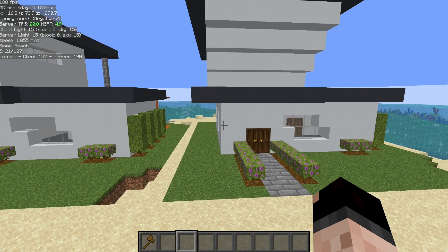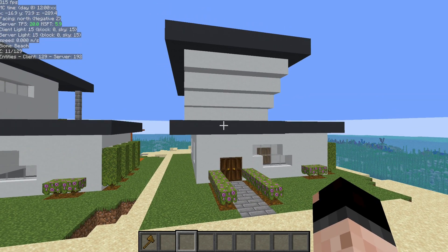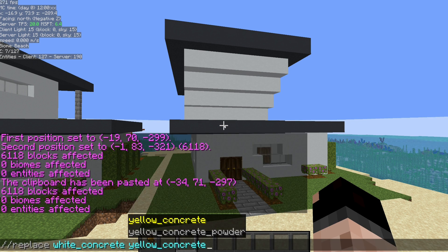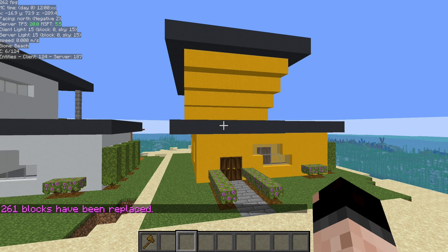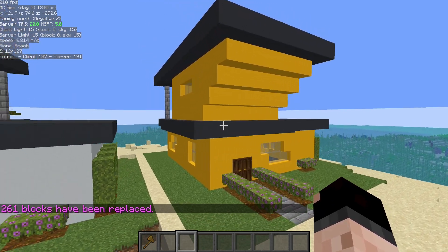I can also do the replace command, which is another one of my favorites. You can replace all blocks in a selected area — you can do this with the Minecraft fill command, but there is a benefit to WorldEdit's version we'll see in a moment. I want to see how this is going to look in yellow concrete, so I'm going to do slash slash replace white concrete yellow concrete and hit enter. Now everything inside that selection box does that replace.